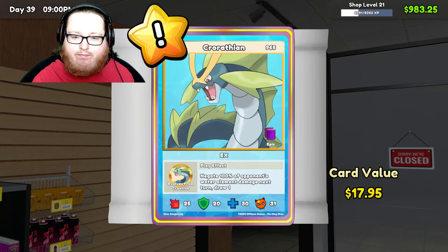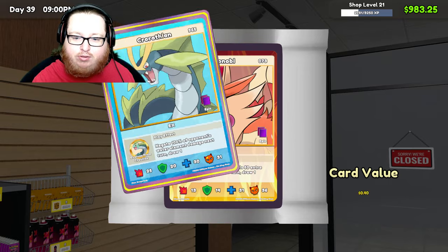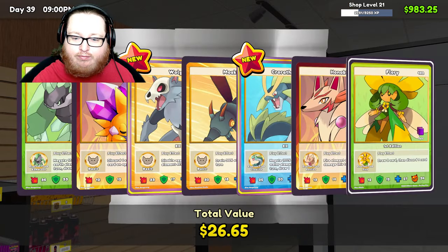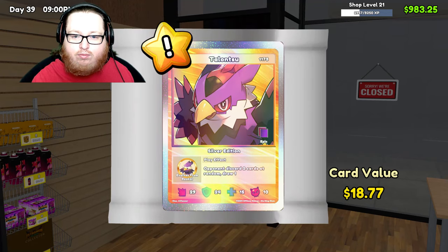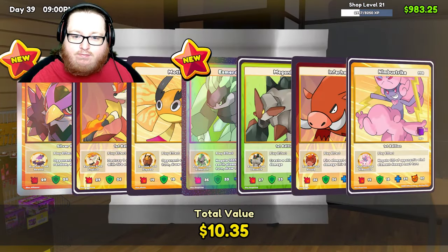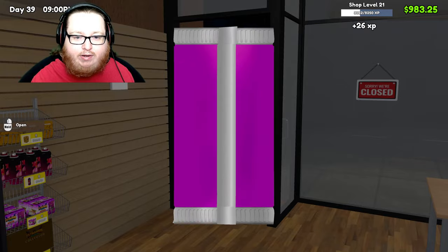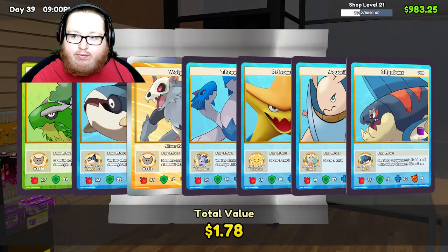That looks like Mallow — yeah, it looked like the SCP Mallow. Grothian — ooh, that's cool looking. Opponent discards two cards at random, draw one card. I like how they have effects. It makes me think that eventually we can use them — like, we'll be able to battle with these cards.